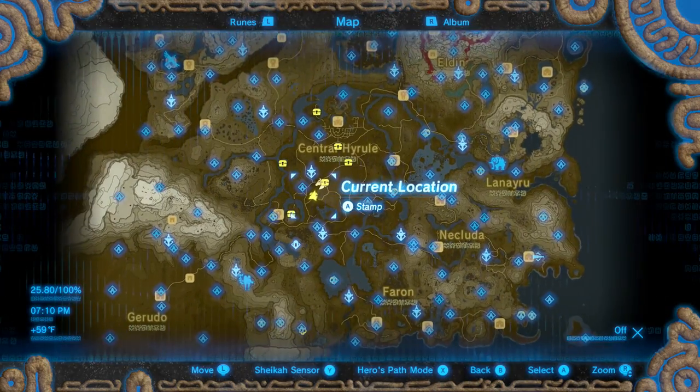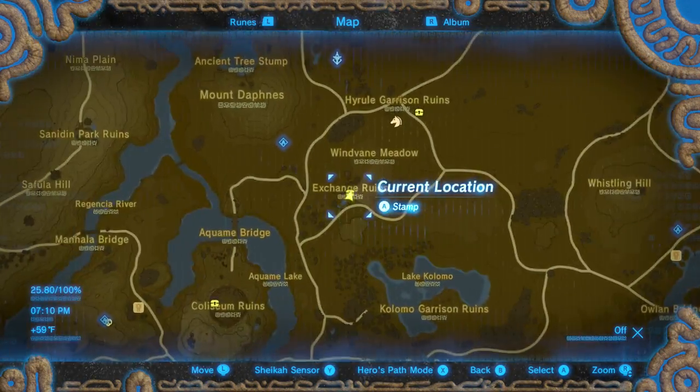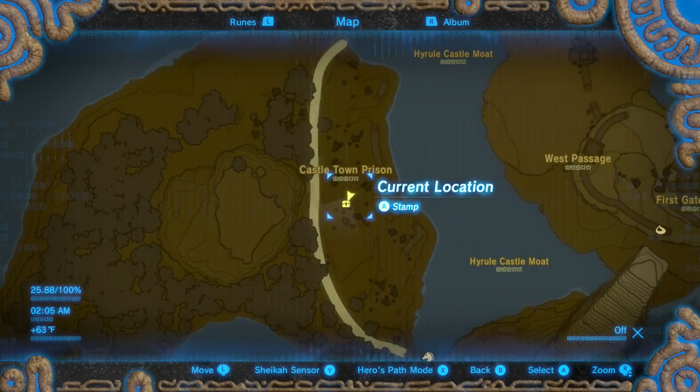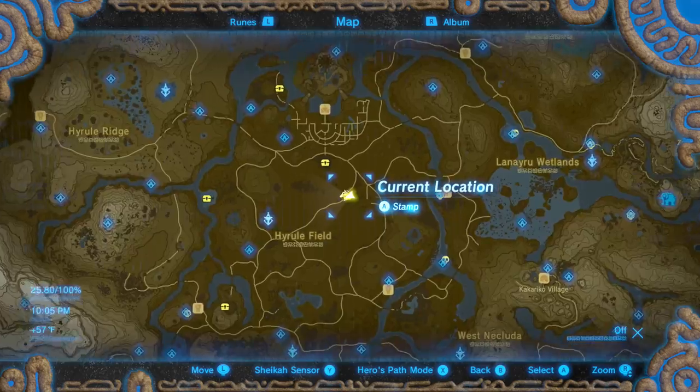The Tingle Set is next. His hood can be found in the Exchange Ruins, the chest piece can be found in Castle Town Prison, and his trousers are located in the Mabe Village Ruins.